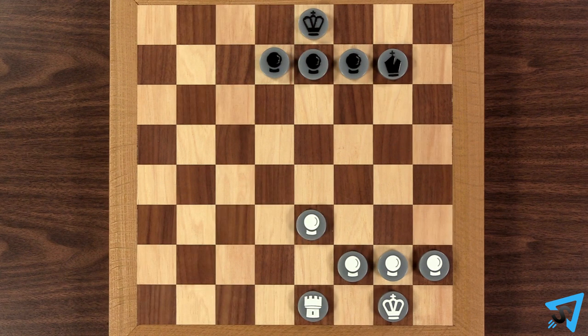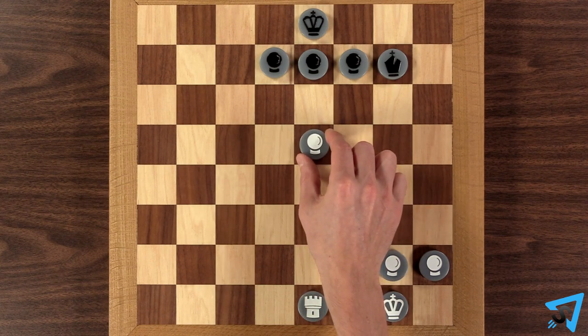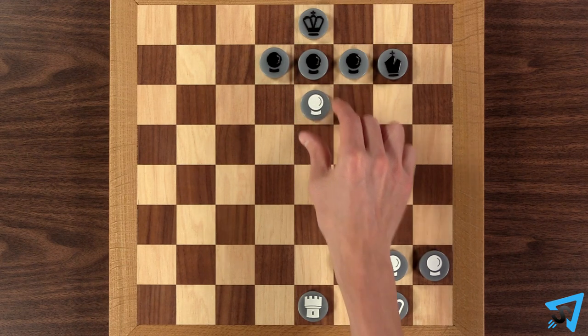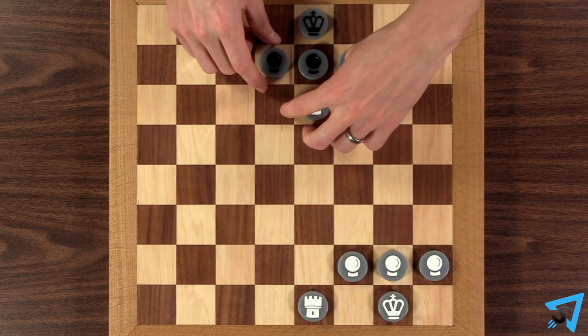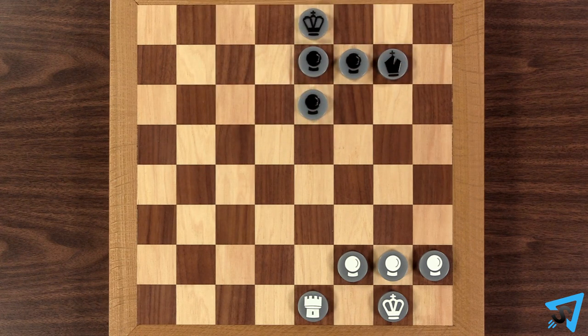Each square entered by a cruise pawn, except its starting and ending squares, leaves it open to being shot down. As you move your cruise pawn, you must move it slowly one square at a time. If the defending player has a way of attacking the space the pawn moves to in its journey, they may do so and capture the cruise pawn while en route, moving their piece to that space and removing the cruise pawn from the board.